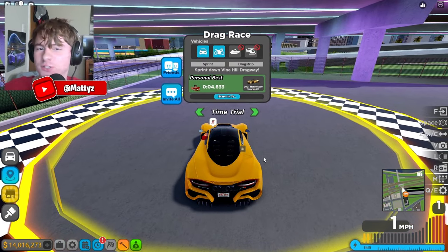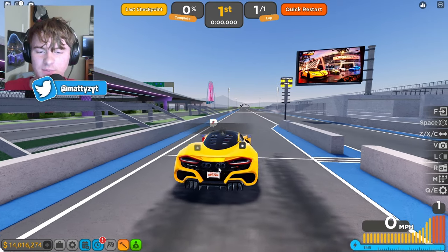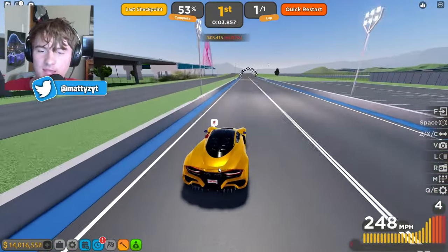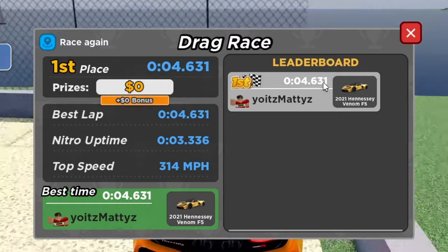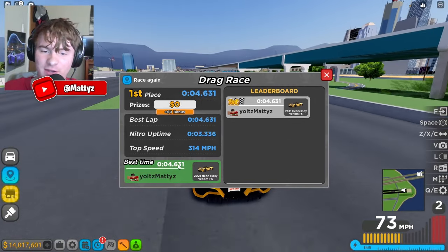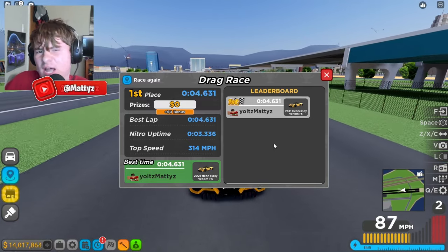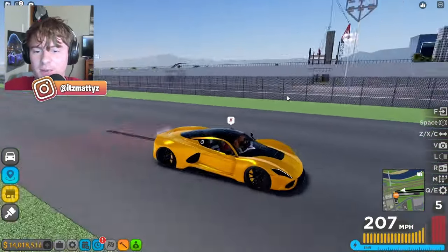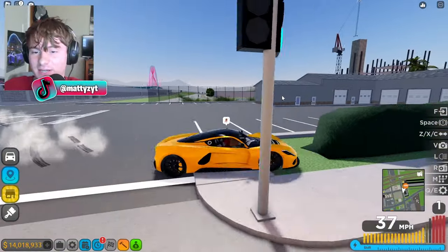We have to try the drag track — this is going to be absolutely insane. Here we go — boom, we are just gone, we gapped everybody. Look at that — that's our new world record! That's the best time we've gotten. This is actually faster than the Porsche, at least in top speed and acceleration. This is honestly probably the best drag car in the entire game — you're going to win every race with this thing.